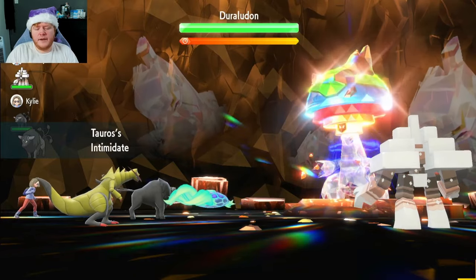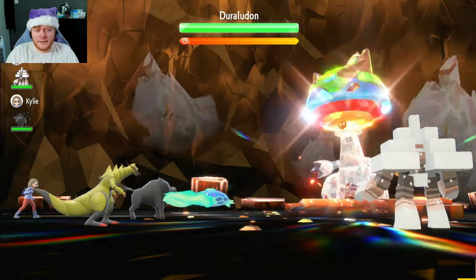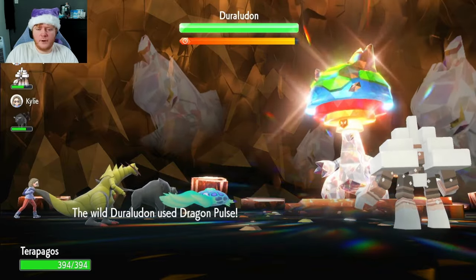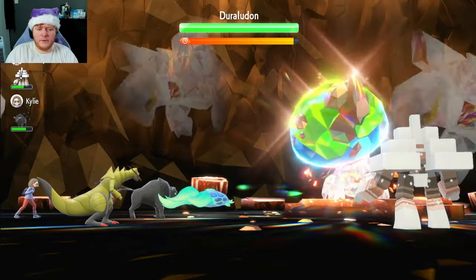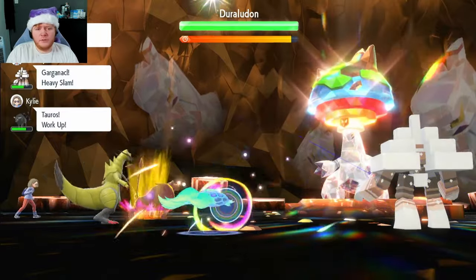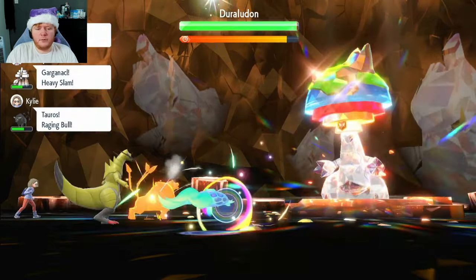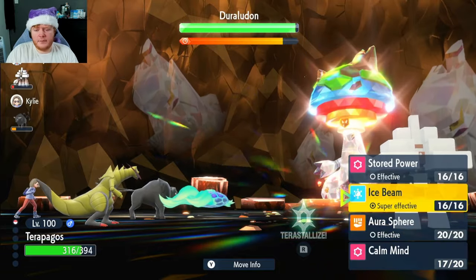Terra Shift activates as you can see — we've gone into a different form and now we are technically terastallized. I'm just going to start using Calm Mind to increase Special Attack and Special Defense. Pretty much nearly all our stats have gone up. The Tera Shell distorts the type matchups — when Duraludon uses Dragon Pulse it's not very effective, only doing 24 damage. We stack Calm Mind to plus two, then plus three Special Attack and Special Defense.